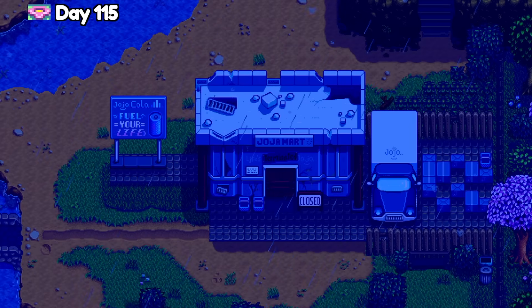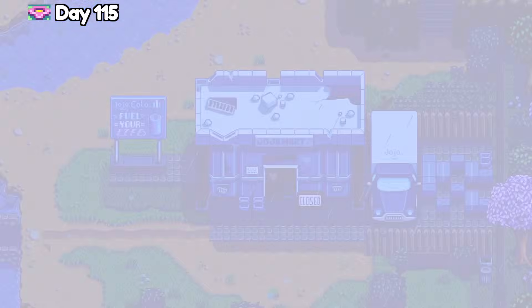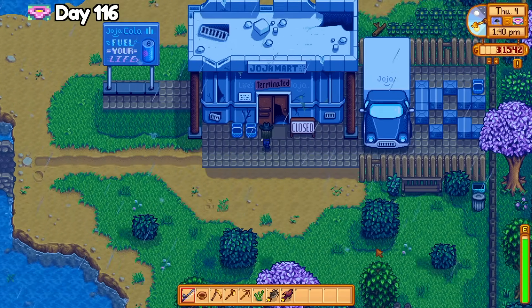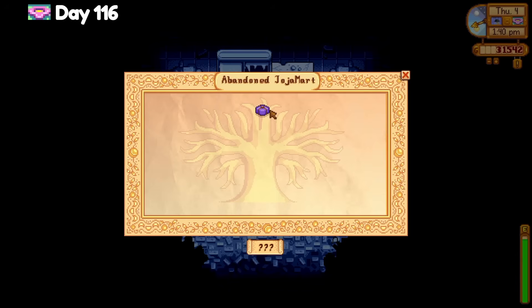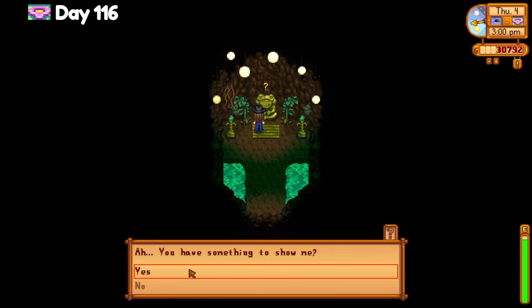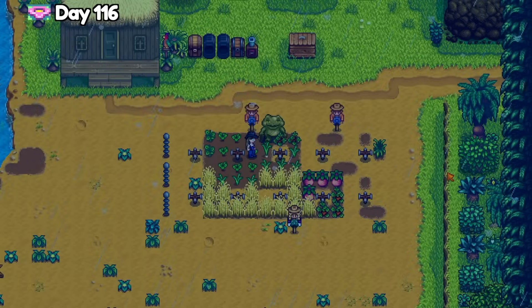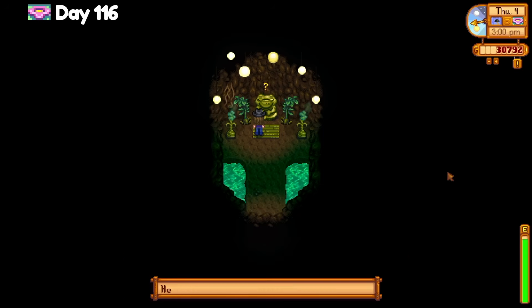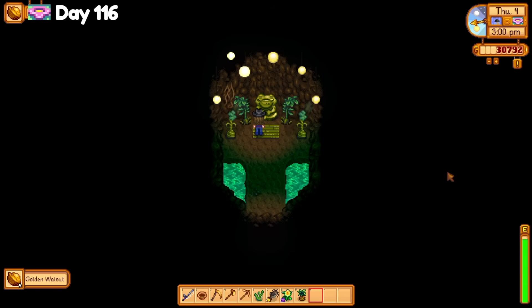I remembered to remove the Santa hat before bedtime, and I got a cutscene for the abandoned Jojo Mart building. I've actually been super prepared for the missing bundle for a while now, so I drop off a gold-quality void salmon, prismatic shard, and a dinosaur mayonnaise. Once I have enough gold-quality ancient fruit seeds, I'll donate those and the silver wine to finish it. On Ginger Island, I bring the pirate locket with me, but Birdie isn't outside on rainy days, so I ask the gourmand frog to look at the garlic growing in my crop fields and he gives me the remaining 5 golden walnuts, finishing the quest. I only need 4 golden walnuts to open the walnut room now.